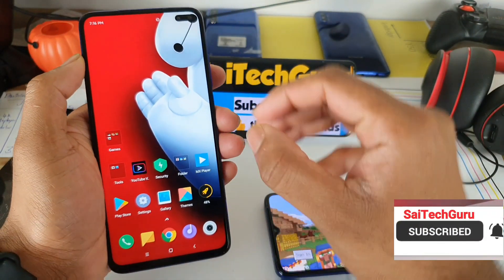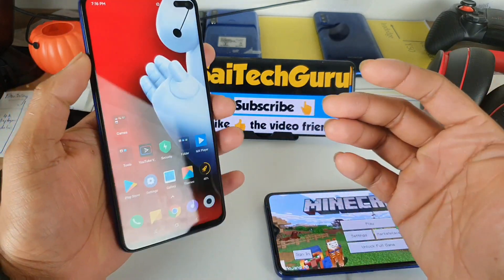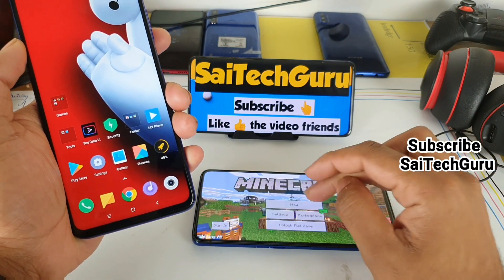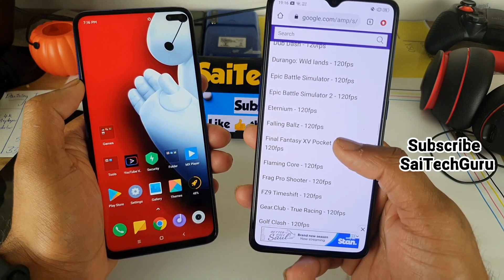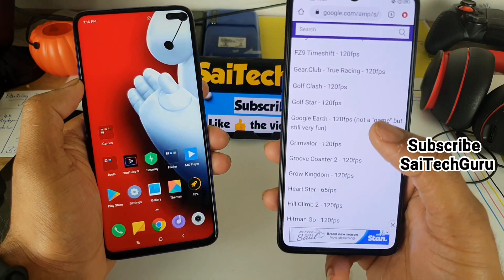At least you have the 120Hz refresh rate, that's okay, but the software needs to be improved with future updates in the POCO X2. I will also leave the link in the description. If you want, you can try a couple of games which actually support 120 FPS and 90 FPS. Do not forget to check the links in the description.